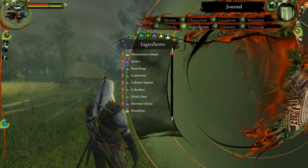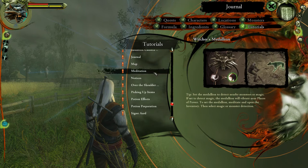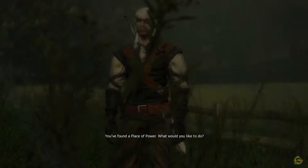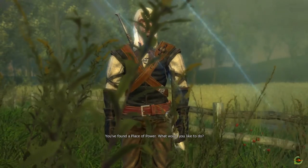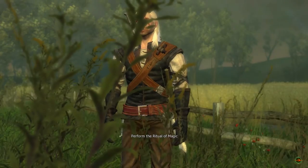For now, I wanna see the places of power thingy — is that a tutorial? It might be a tutorial. Witcher Medallion — well, let's see. You've found a place of power — what would you like to do? Perform the ritual of magic.